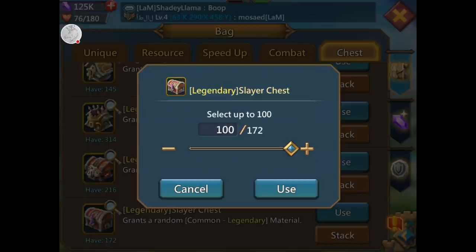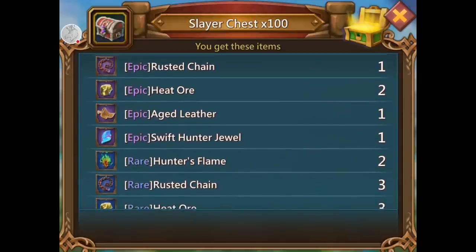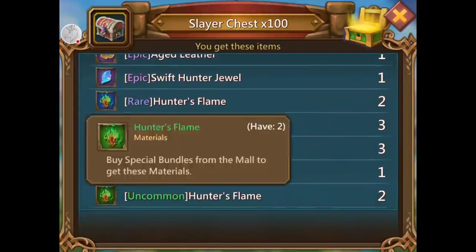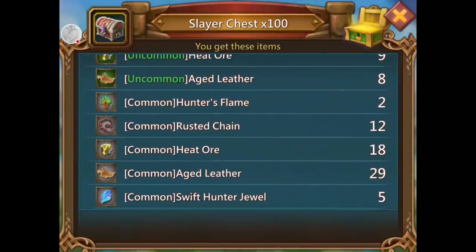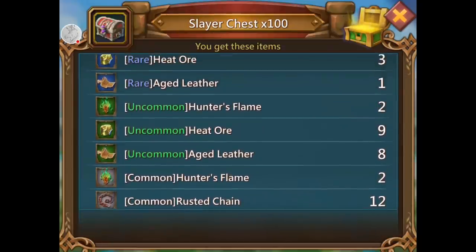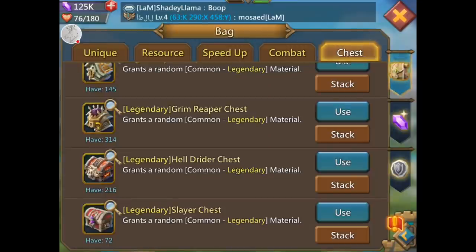Slayer chest — I don't need gems, I have full legendary gems. Monster hunt gems — I need the rusted chain and the hunter's flame. Epic rusted chain, good. Epic swift hunter jewel — don't need it. Hunter's flame, two rare, three rare chain. That's pretty good. I'm not sure what I have currently but after I open the next few I might be able to upgrade one of my monster gear pieces.